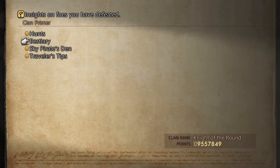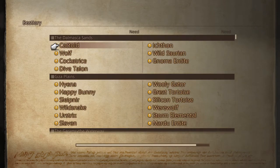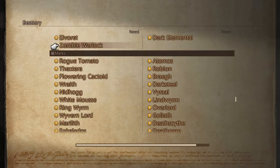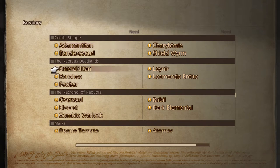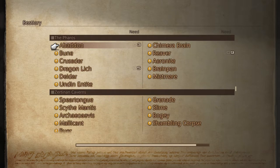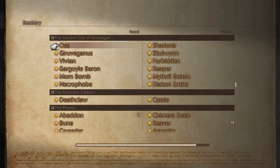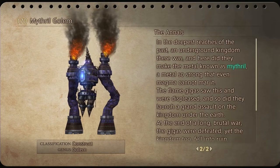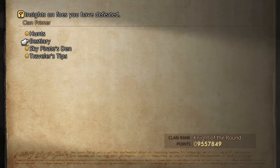If you go to the Clan Primer, go to the bestiary area, go to Gyrvegan — the Mithril Golem. This guy drops mithril. So that's where you get your mithril from — there's a monograph drop and also your Aquarius Gems.